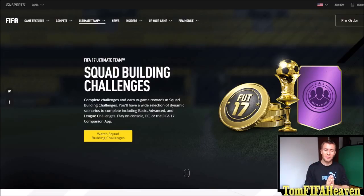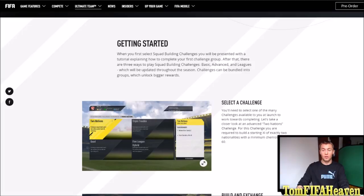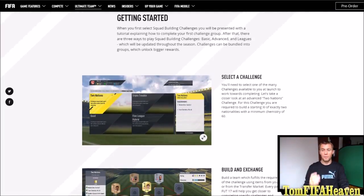So what this game mode is about is that you should have a wide selection of dynamic scenarios to complete, including basic, advanced and elite challenges. You can play on console, PC or the FIFA 17 companion app. You select a challenge — for example, there is the two nations challenge. For this challenge you are required to build a starting 11 of exactly two nationalities with a minimum chemistry of 60.